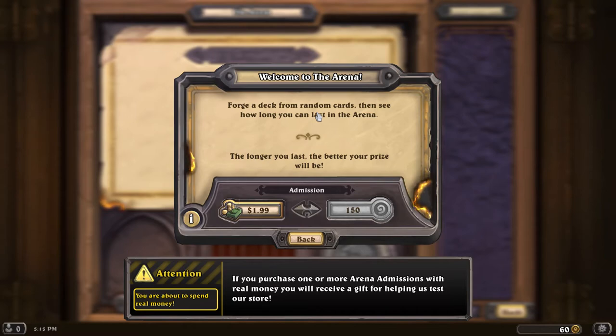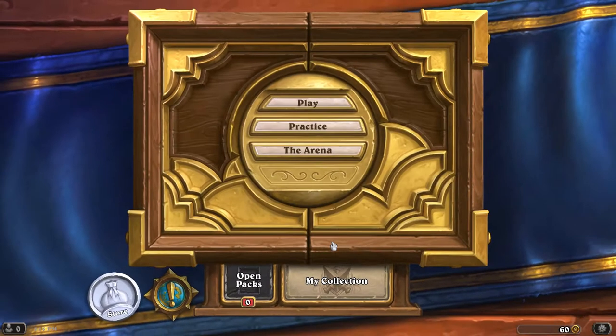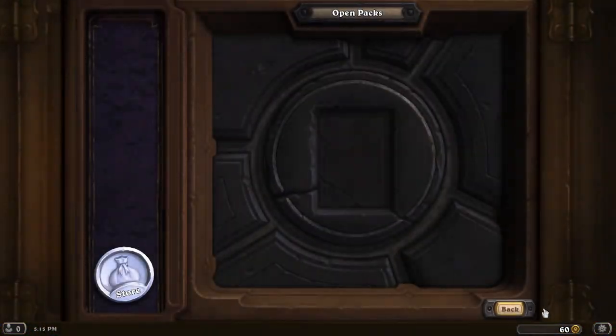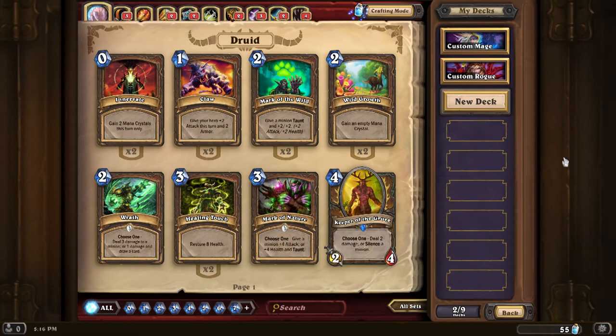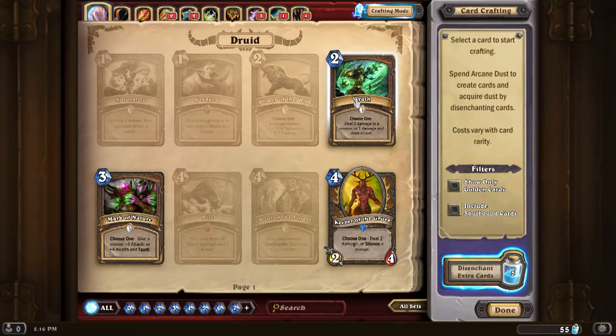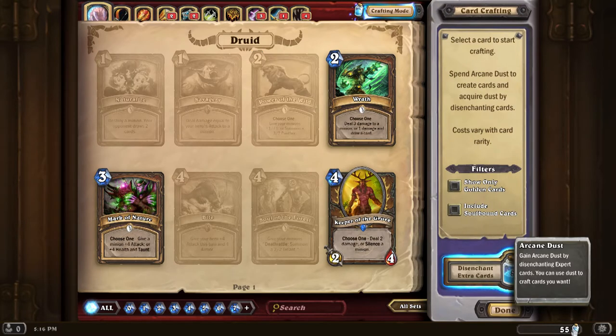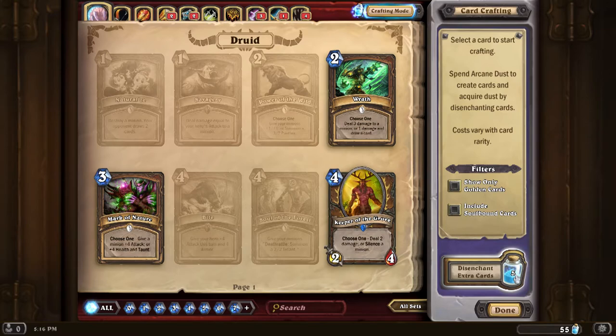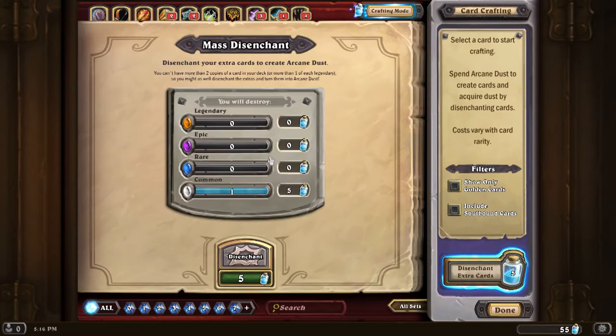I got a little bit of loot — some crafting arcane dust. Let me go to my collection. This is crafting mode, and I'm not 100% sure how everything works yet, but I know I get arcane dust which I can use to enchant and create cards I'm missing. I do have some extra cards I can disenchant — I've got one common I can disenchant for five arcane dust. We'll go ahead and do that.